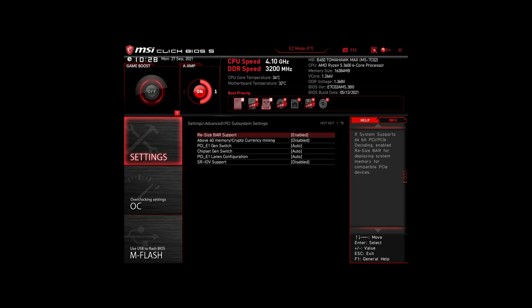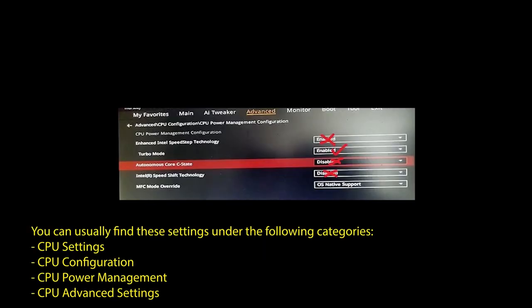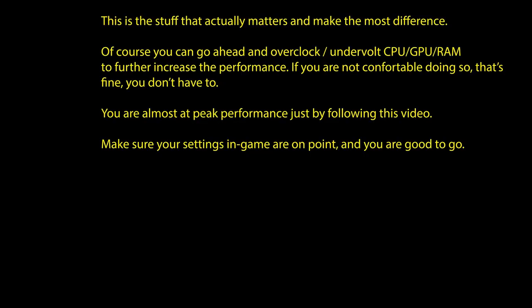Next, we have those on an Intel system. Again, enable XMP or DOCP to boost your RAM speed. Disable Intel Speed Step, Intel Speed Shift Technology, and Intel C-states. Enable Turbo Mode and Resize Bar Support. These are the most impactful settings for any Intel system to boost FPS and make your CPU and RAM run optimally. Of course, you can optimize further by overclocking and undervolting your CPU and RAM and going further down the line with BIOS settings, but we won't go in-depth on that in this video.